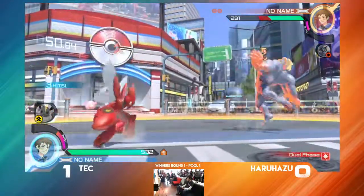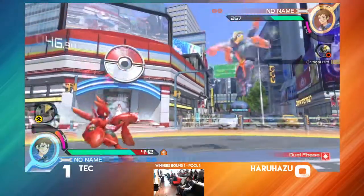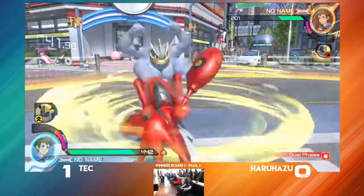Is he using bullet punch to try and beat Frogadier right there? Tries for the grab — not technically confirmed, but Haruhazo... That's what he needed to kind of turn this around.